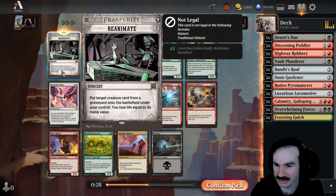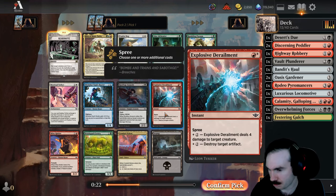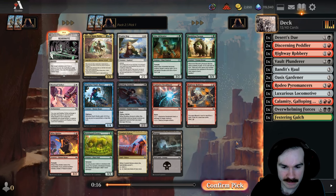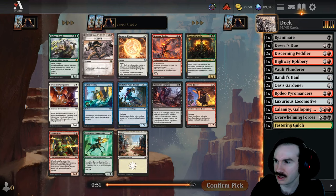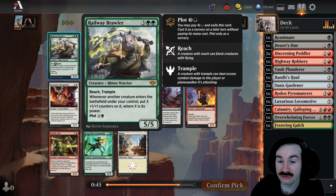Not to mention you can get it from any graveyard, so really good. See if we wheel another Assassin. Explosive Derailment is pretty good too — three mana, four damage to a creature at instant speed — but there's no way I don't take Reanimate here. Railway Brawler: if it enters, make a five-five reach trample, and whenever another creature enters the battlefield under your control, put X plus one, plus one counters on it where X is its power. This card is ridiculous.